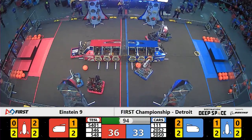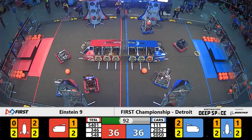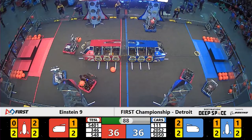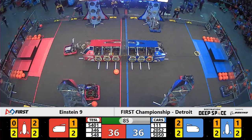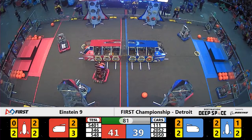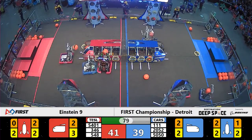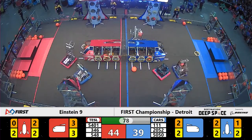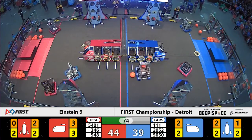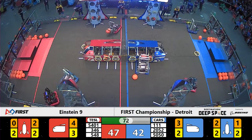Blue side of the field, team number 5050 moving into position now. They have a piece of cargo in hand with a fully patched up level one tier of their rocket. They score within, good for three points, as they recollect and head towards the cargo ship. Cowtown Robotics using that nifty sideways scoring mechanism to make it look easy here on the Blue side of the field.